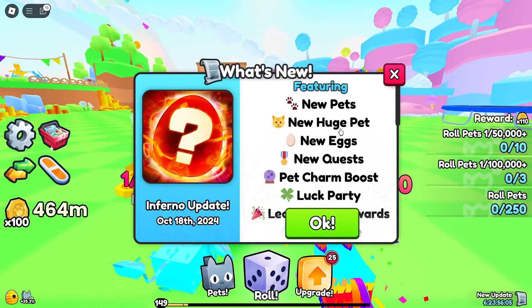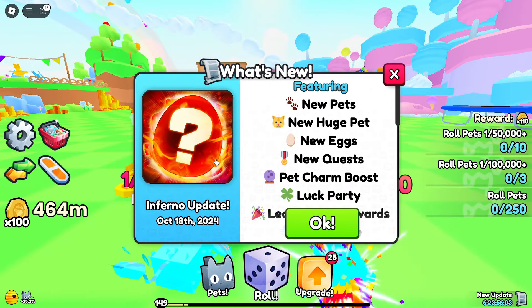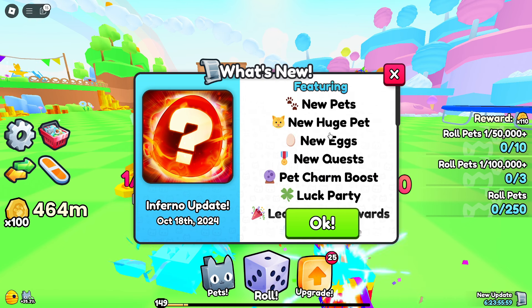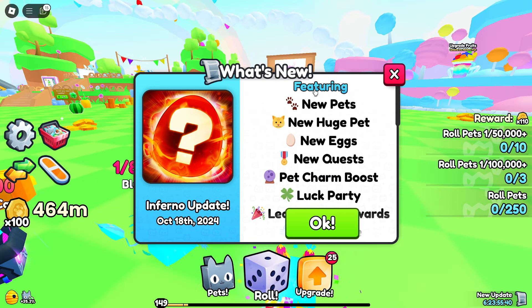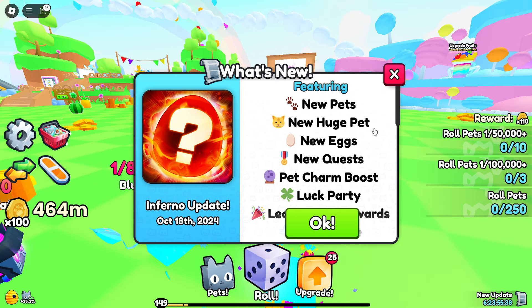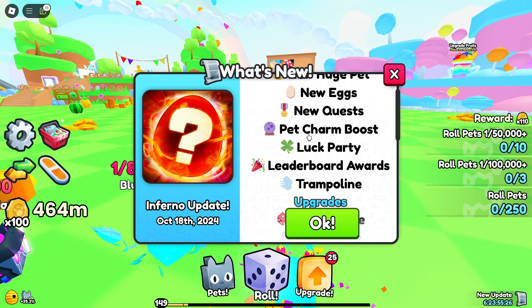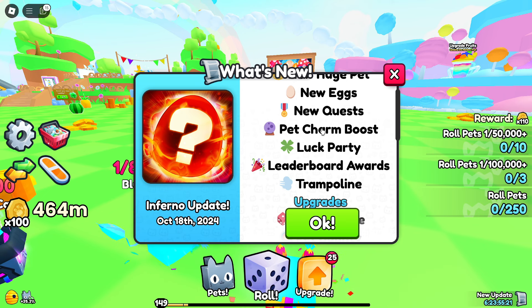The Inferno update is now out and it seems like they've added quite a lot of stuff. There's a new huge pet along with new eggs that give you new pets, new quests, and also some kind of pets charm boost — I'm not entirely sure if that's going to work like how it does in Pet Simulator 99.